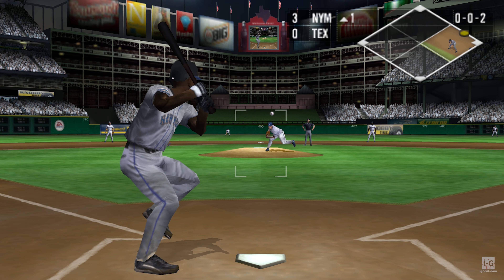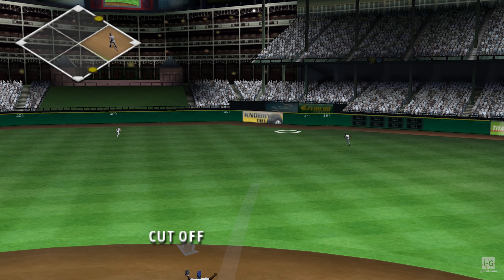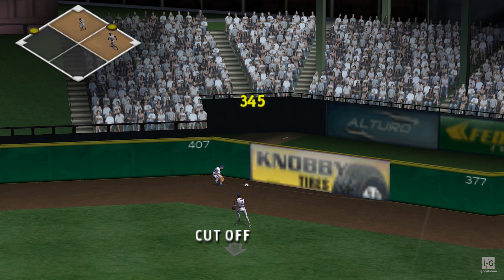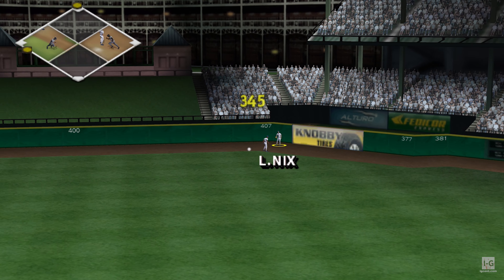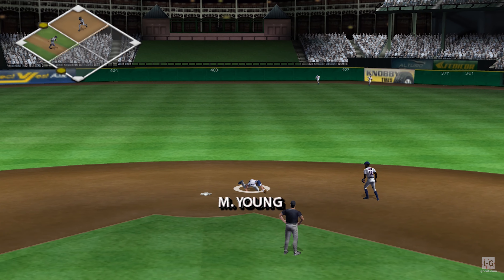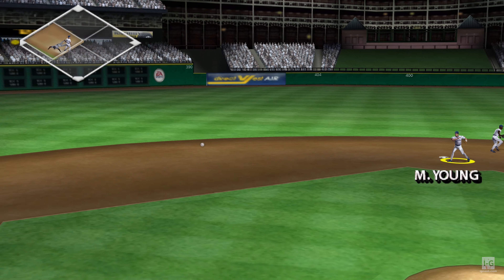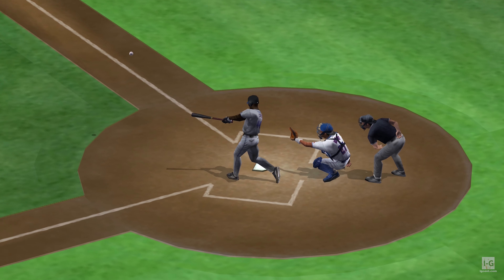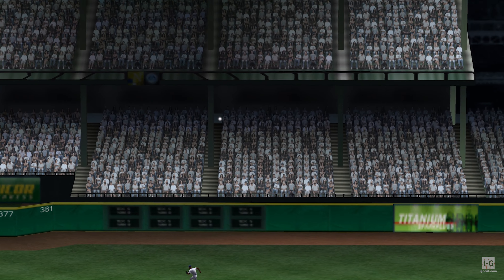He winds and he throws. That one's headed to the gap — that'll go for extra bases. They have him trapped, and a run comes home. That's an RBI triple by Cameron. He was flying around the bases on that triple.